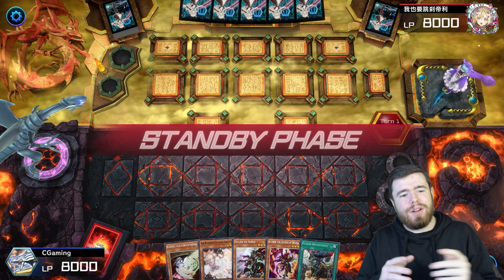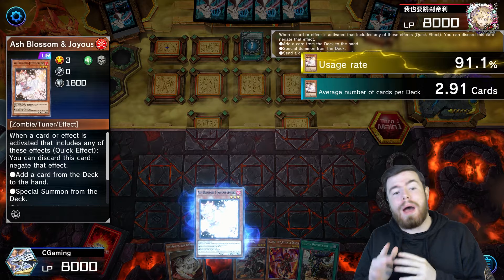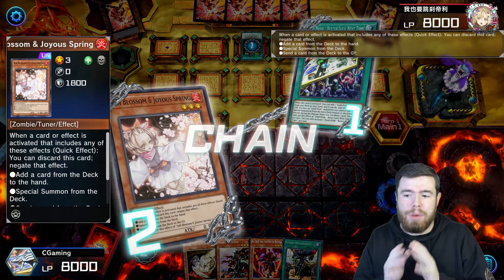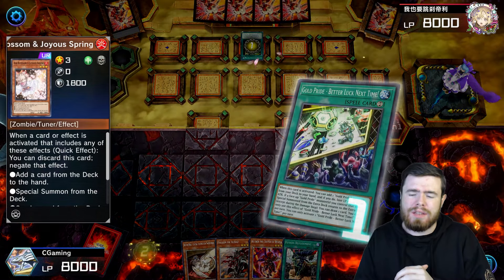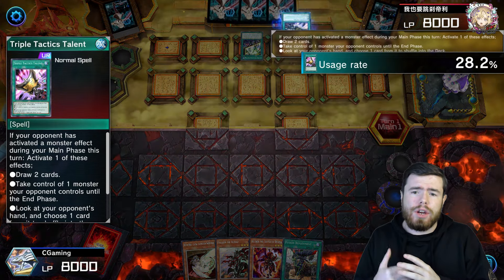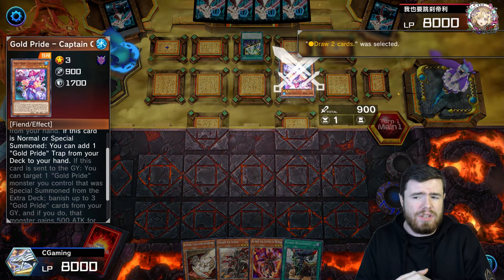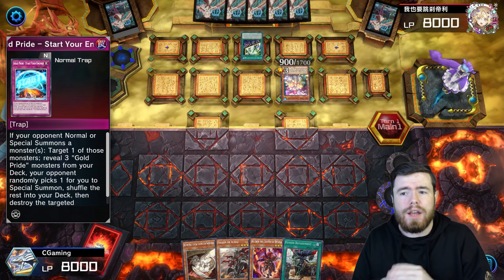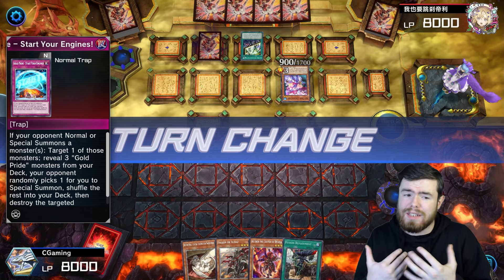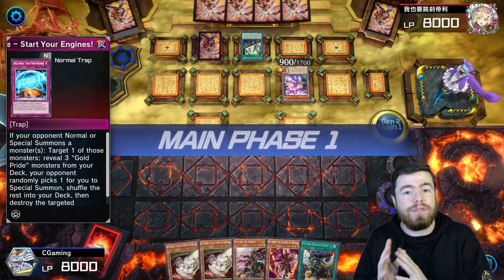Something I love about this deck is its incredible ability to play under Maxx "C". We're going to demonstrate that perfectly in this replay. They start their turn with Better Luck Next Time — we Ash that. They go for Triple Tactics Talent to draw two from deck. They grab Starchvarmit from their deck, set that card, and pass. Not exactly a very impressive board, but I want to show off the deck's ability to play through and around Maxx "C".